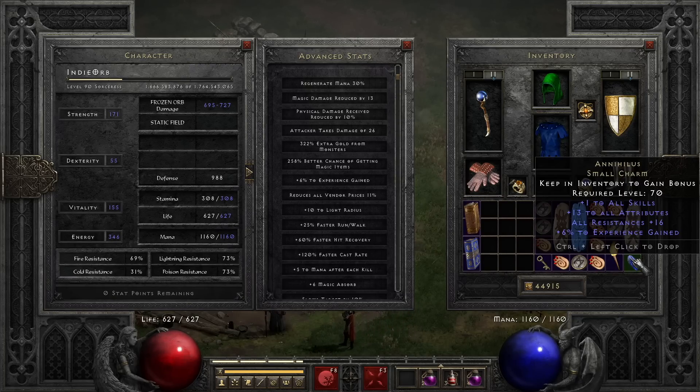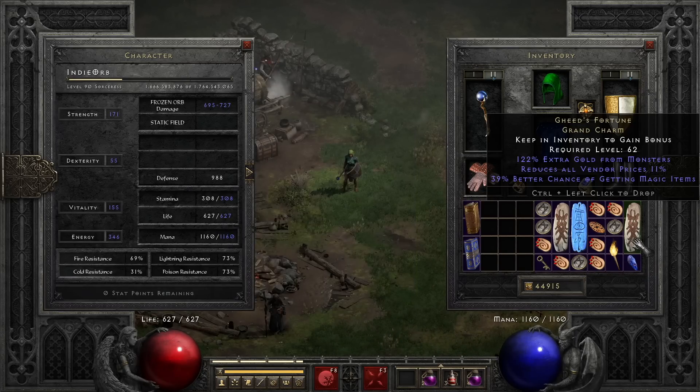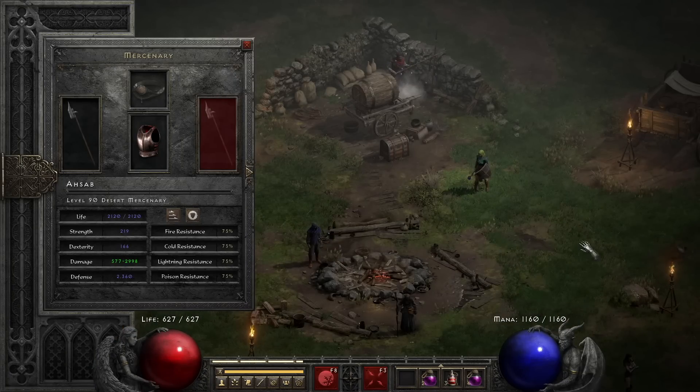I only have one magic find charm. The Torch is kind of low but solid — 10/14. Three skills is always beneficial. The Annihilus is 13/16 and 6%, and then a Gheeds which I found at 39% magic find. So that's the gear.